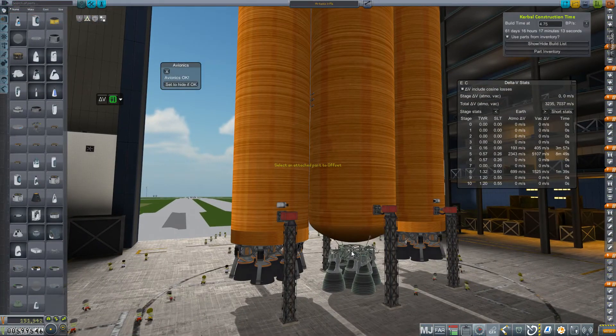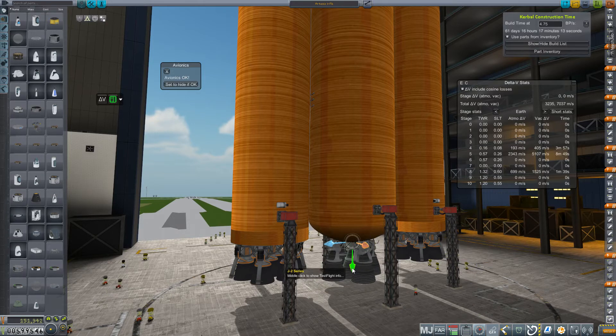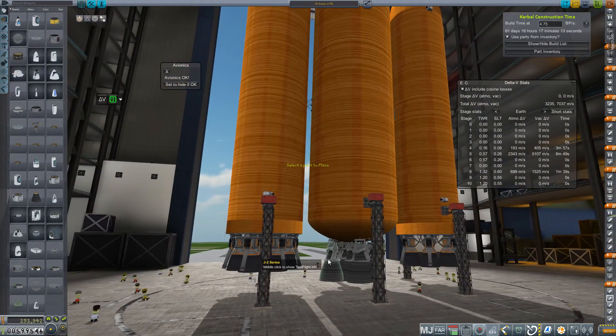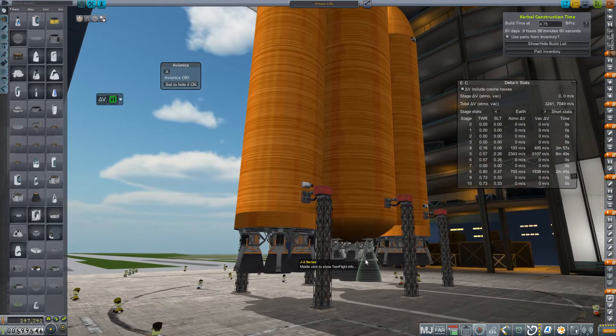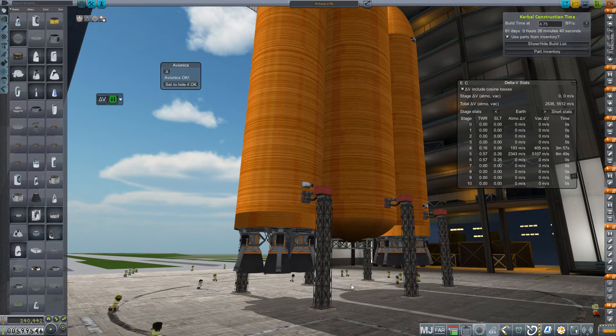Alright, here we are in the VAB with the Artemis 3M-1. The very first thing we're going to do is tuck these engines into something somewhat appropriate and then switch them out promptly. They are the J2s — I would like to be using the H3s very much so. So we will just remove all of them.